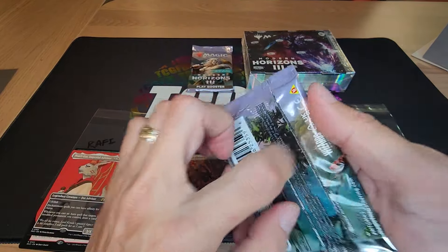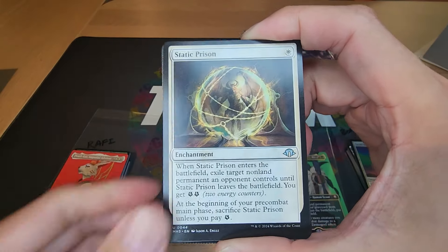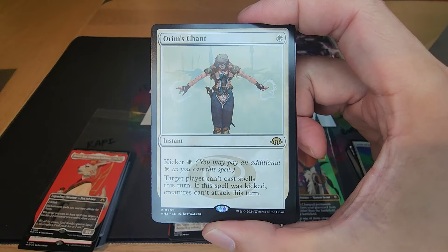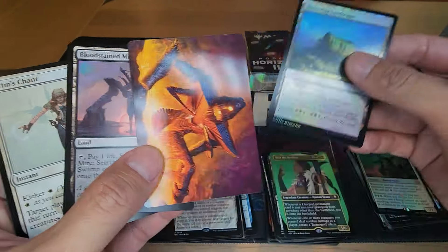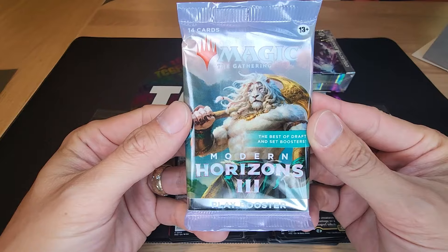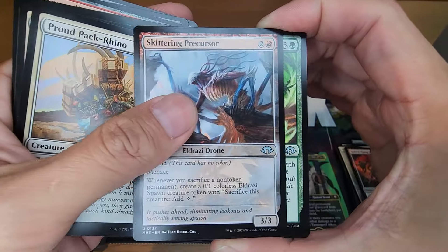Boris is holding the title for low CMC at one converted mana cost. He'd need a pack worth 17 CMC to beat Amal — not impossible with Eldrazi, but unlikely. Orm's Chant — not high CMC — and a fetch land, so that's one as well. Congratulations Boris, you are the winner of the extra Modern Horizons 3 play booster for two CMC total!